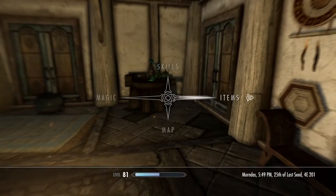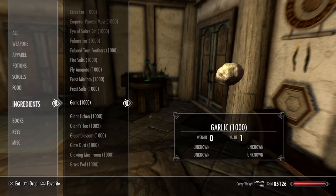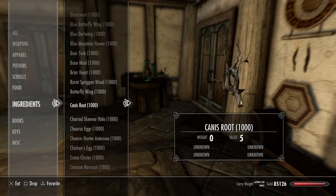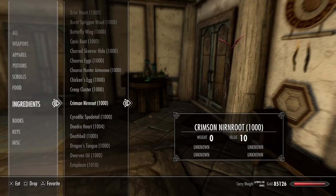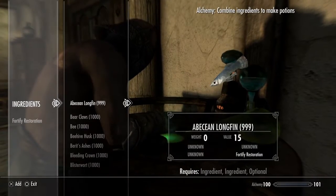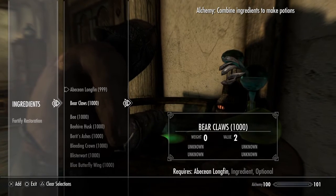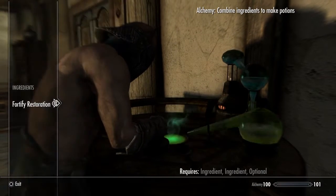You're also going to need Abecean longfins — it's the fish — you can do the spadefish as well, and creep cluster, and blue butterfly wings, and also salt piles. I recommend about 35 Abecean longfins and salt piles. So that's how you make restoration potions.